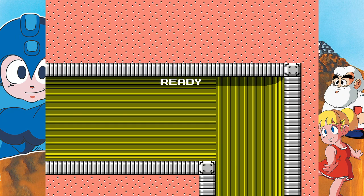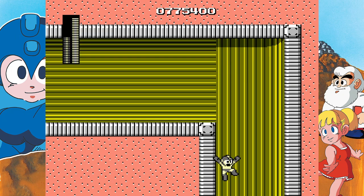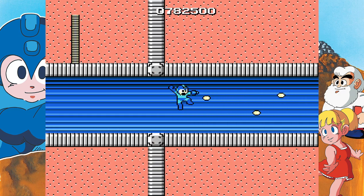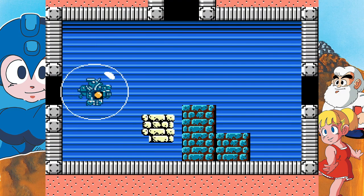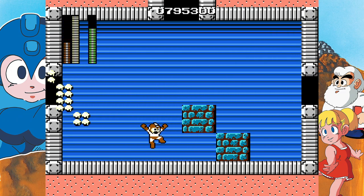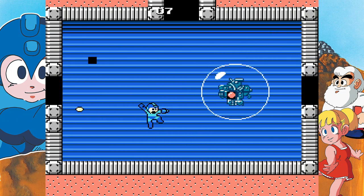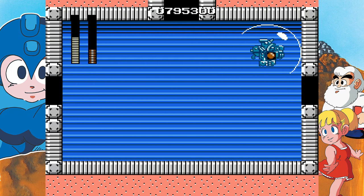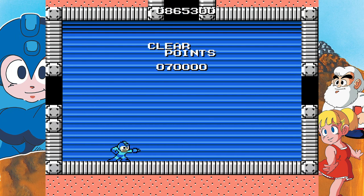Stage 3 of the Wily Castle didn't have much going on — I just used the electric as always. Unfortunately, I ran out of electric, so I used my buster instead. Once you make it to the boss, use Guts Man's power-up and throw the blocks at them. I couldn't really find a feasible way of avoiding them with how large their hitbox was, so I just stuck in the corner and started spam shooting. There's not a whole lot of strategy with this boss fight — pretty boring boss, honestly.